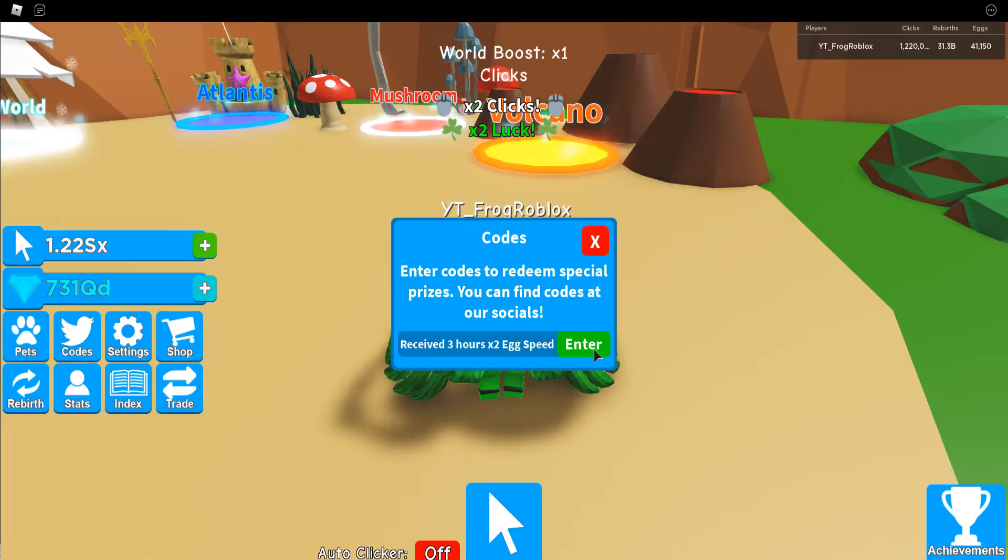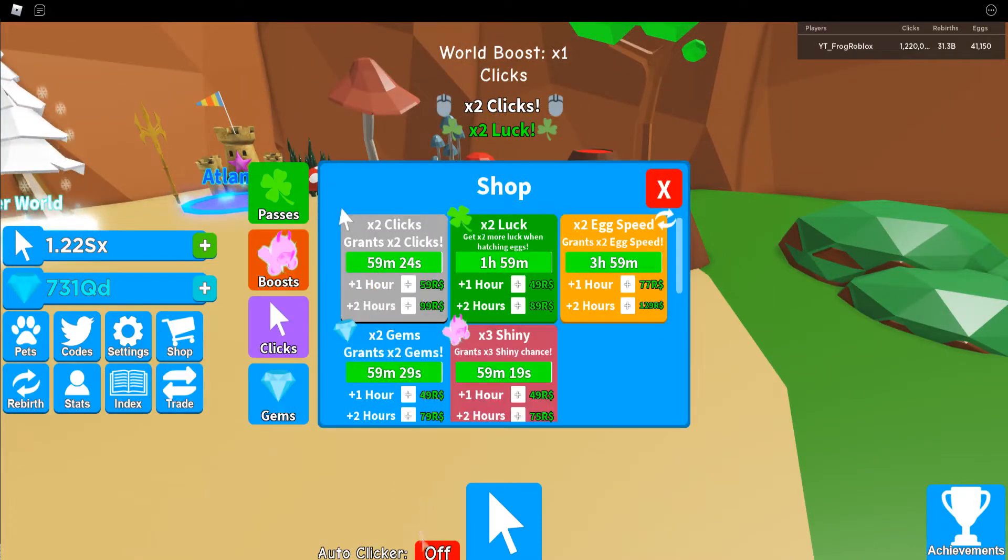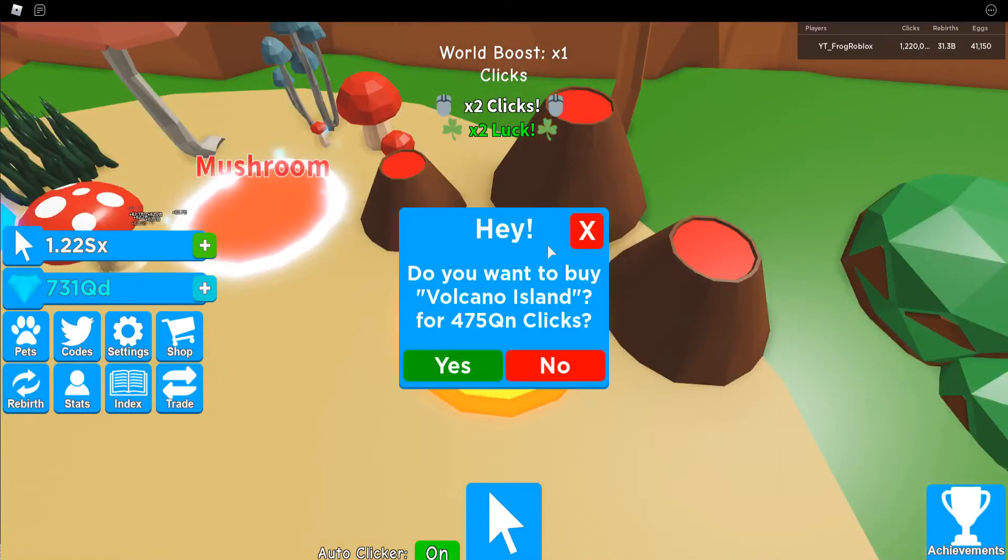I'll just put the codes in the description at the top so you guys can see them. Now we've got an hour of two times clicks. I'm gonna turn my auto clicker on — two hours of luck, four hours of hash speed, one hour of gems, and one hour of three times shiny chance.